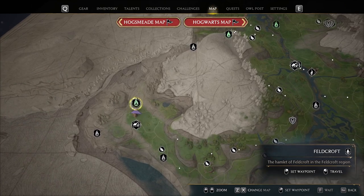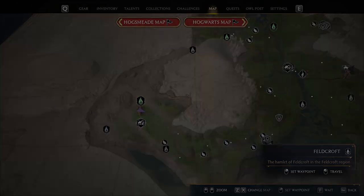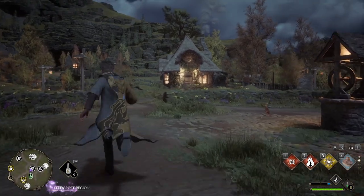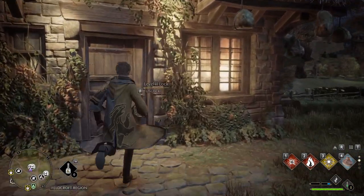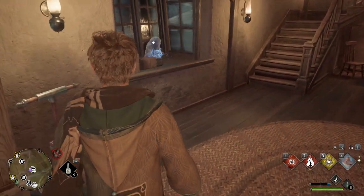Now we'll head to the bottom left side of the map to Feldcroft. Go across the central area where the well is and you'll see a house with a level 2 lock. The statue is right inside on the left.